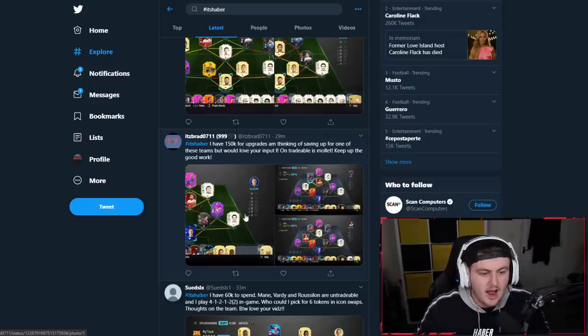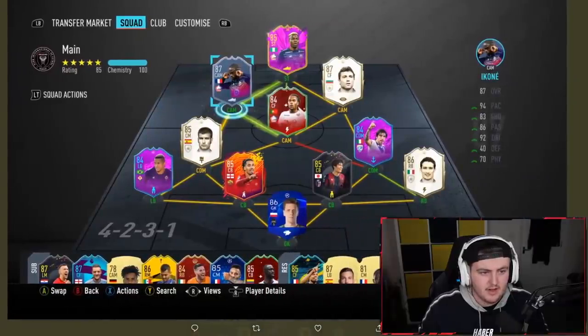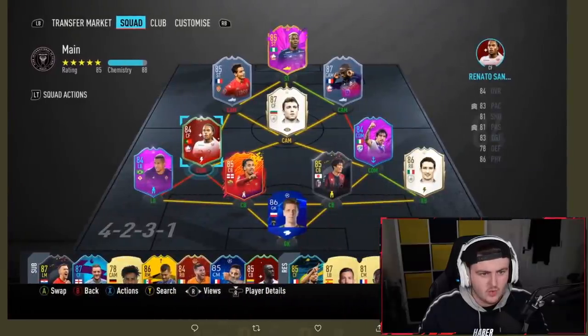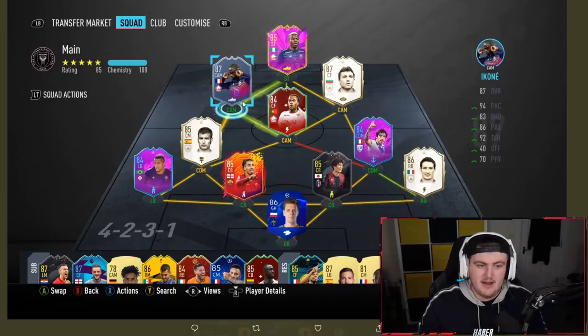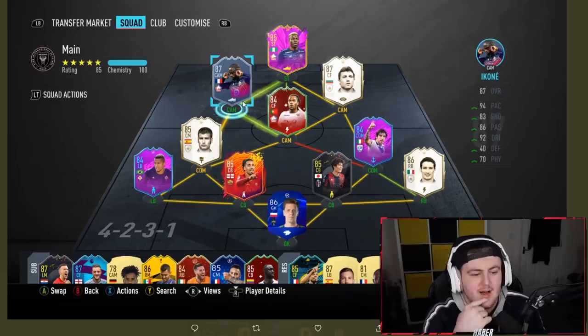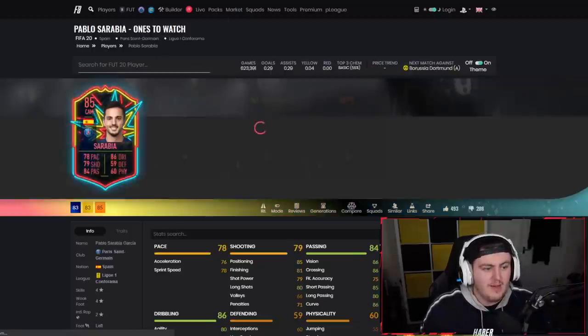Next from Brad: 'I've got 150k for upgrades and I'm thinking of saving up for one of these teams. Only tradable is Molle.' So you've had some decent luck with Stoichkov, Guardiola and Zambra from icon swaps — I like the layout. Looking at options: no Ben Yedda for me. Instead of getting Sanchez at CAM I would personally look to get somebody else. As a central CAM you could go with a whole host of different players.